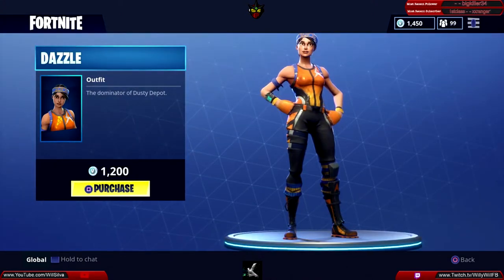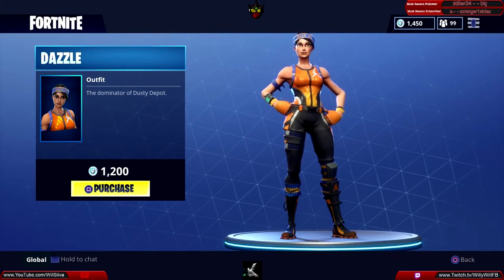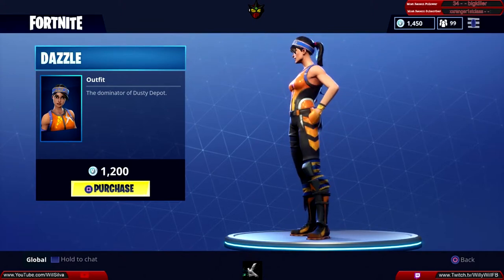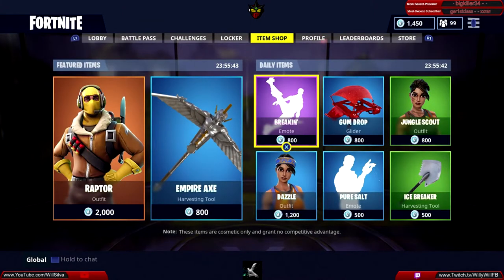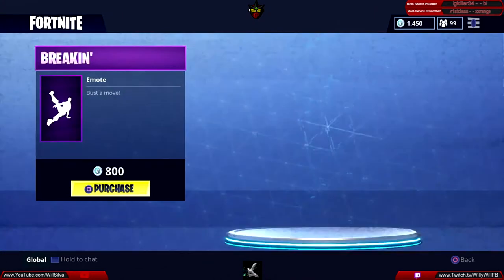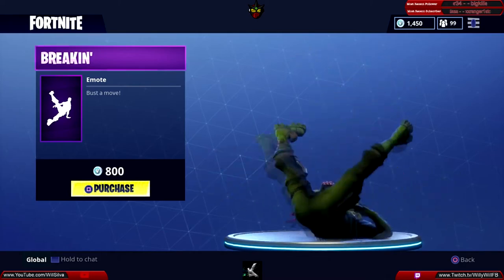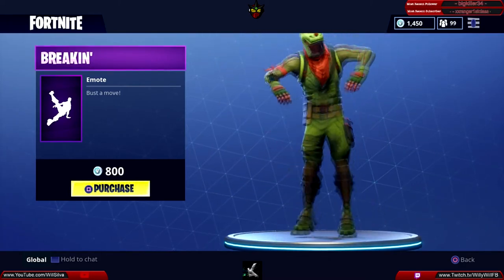We have the Dazzle outfit — the Dominator of Dusty Depot — this is going to cost you 1200 V-Bucks. Then we have the Breaking emote for 800 V-Bucks. This is actually a pretty cool emote; it was for sale recently and it looks like it's back.